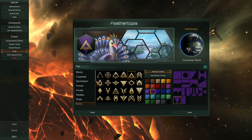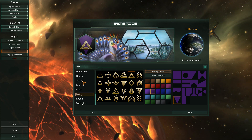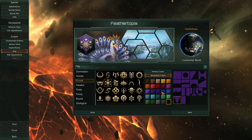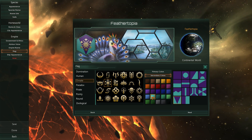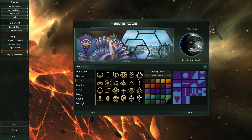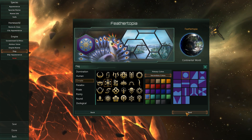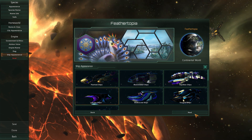Oh my god, there are ornate options! You can use a pattern of colors too. I like that one. Alright. And then cosmetic choice — go with Avian, stick to the theme.